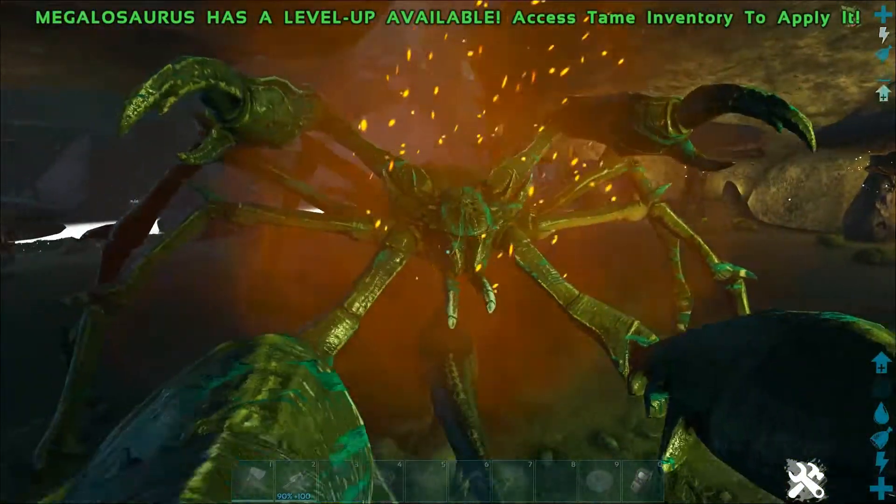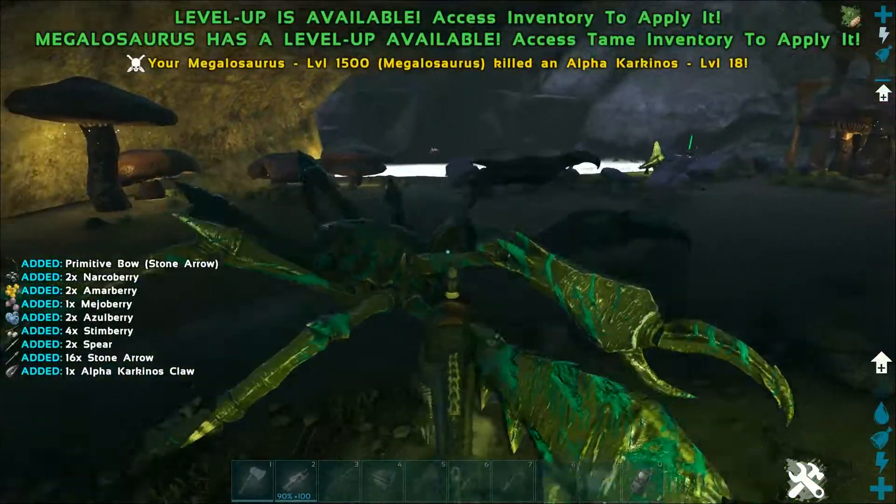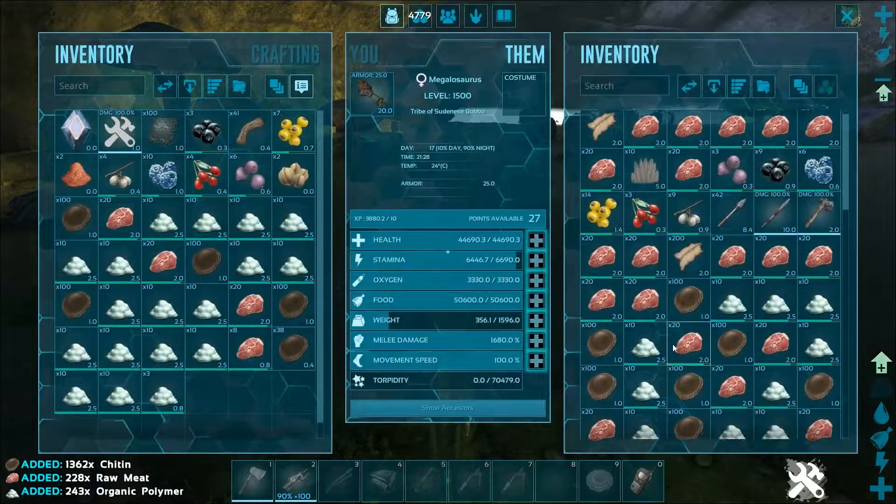All along these river systems in the green there are crabs which you can kill and get polymer from. That's 243 polymer — quite a bit more than if I just used the hatchet, but you can use anything that harvests hide, chitin, and similar materials to get the polymer.